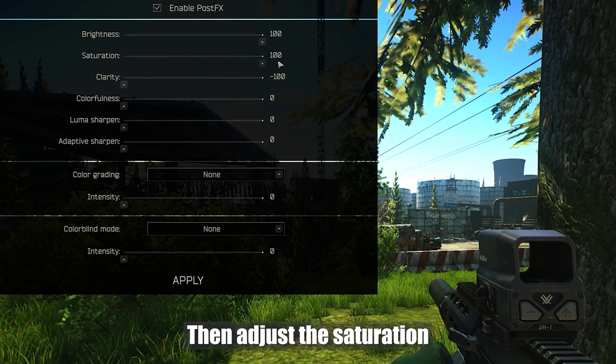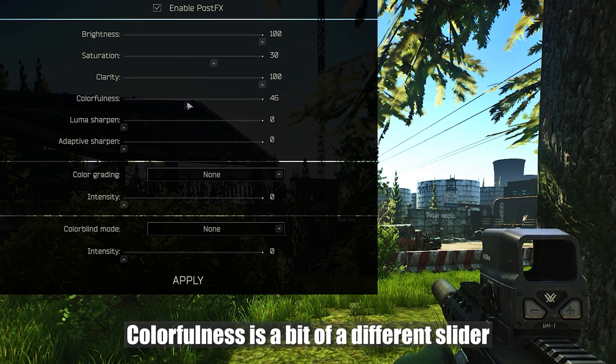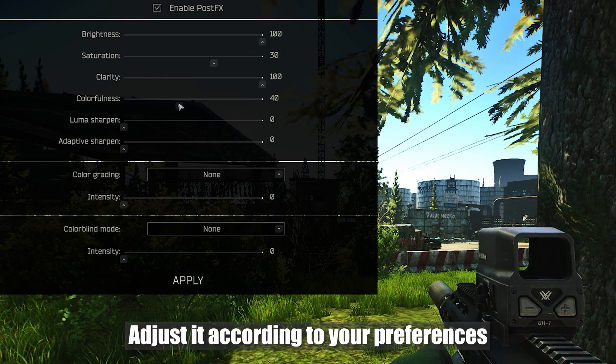Then adjust the saturation to a level you feel is sufficient. Colorfulness is a bit different slider — it's responsible for the most saturated colors. Adjust it according to your preferences.